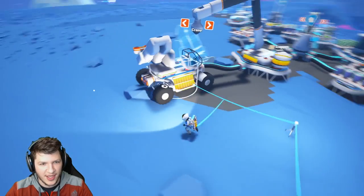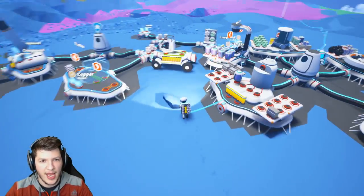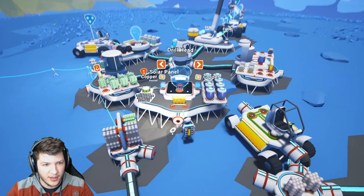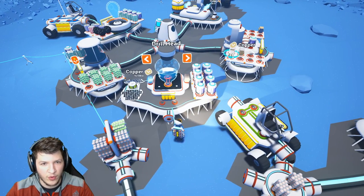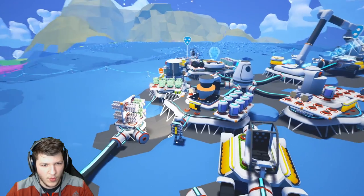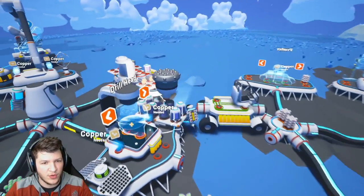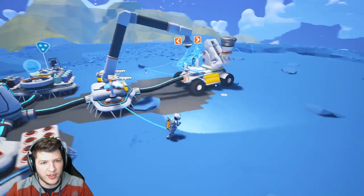After you have the four copper blocks, your 3D printer will then print a crane. The crane needs one more thing — of course it needs a seat, throw the seat on there. But it also needs one more component to make it usable, and that's the drill head. So we go over to the printer, we need copper — we have copper right here. We put the two copper in the spots and build a drill head. There it is.